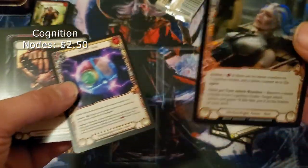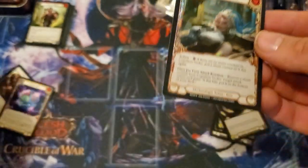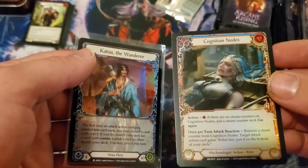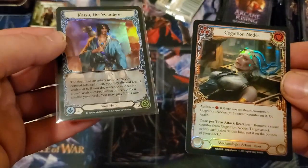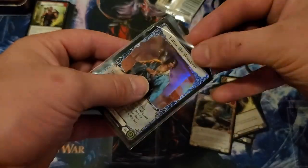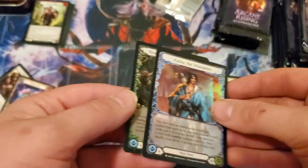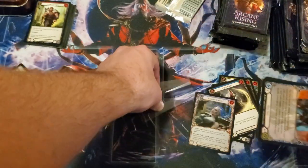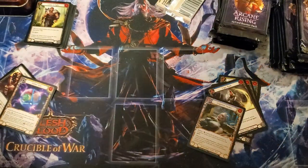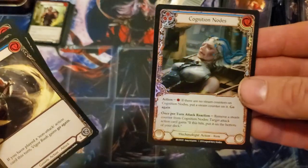I think this is one of the cold foils. Actually I can compare — I have a rainbow ninja foil right over here. This could be a rainbow foil too. So these are the rainbow ones. I got these from a special promotional kit — the Crucible of War, one of the set expansions. I'm gonna call this one a rainbow foil.